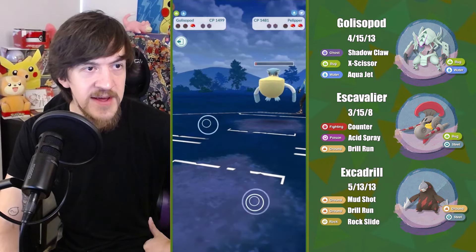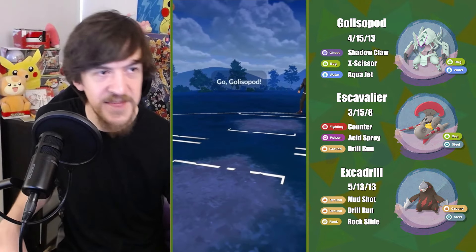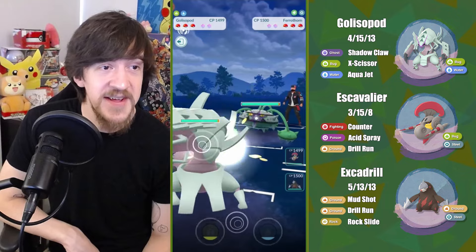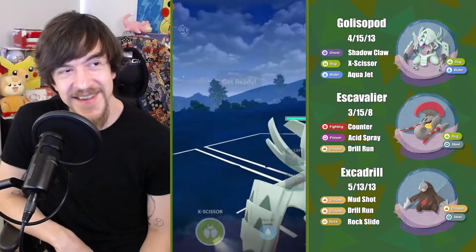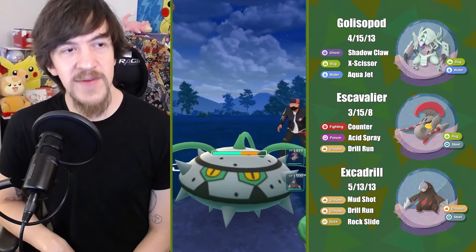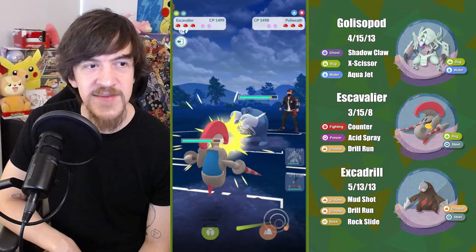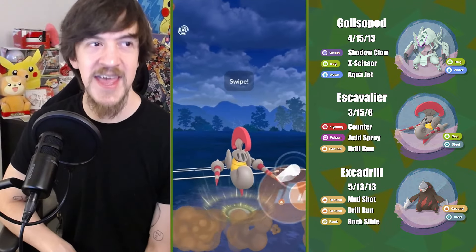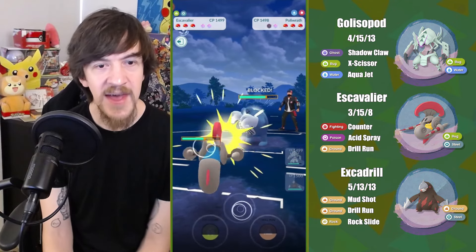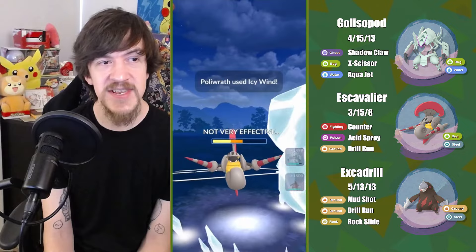I'm going to just take the Weather Ball because I know I can take it. I'm going to switch in Excadrill just to go for a farm — I know it's kind of crazy, but these are my only real options. I throw a Drill Run and I think they might let it go — okay, no, they shield. There's nothing I'm really going to be able to do. They can just Weather Ball, and even with the Bastion down in the back, there's nothing I could have done at the end.